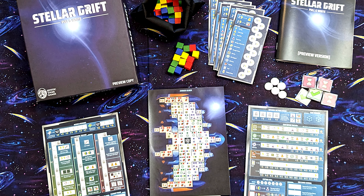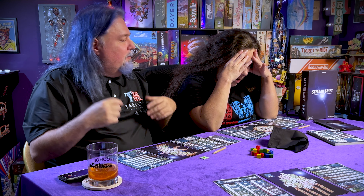Hey there misfits, welcome to another snapshot. Today we're going to take a look at a game coming to Kickstarter soon called Stellar Drift. I must say I'm not a big fan of roll-and-write games in general — they can be hard to follow with the iconography. The last one we tried was Twilight Imperium rolling-right and we were like, oh my gosh. But we got this one, and the gimmick is it's a pull-and-write.